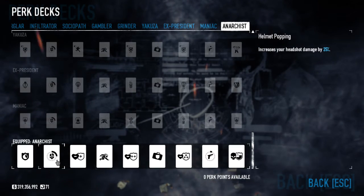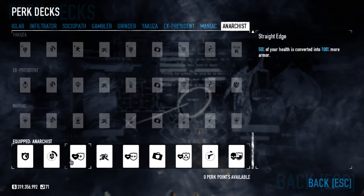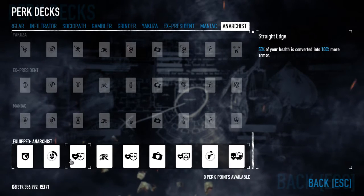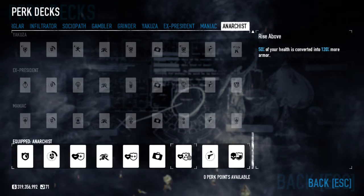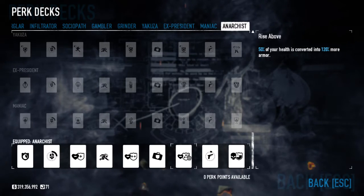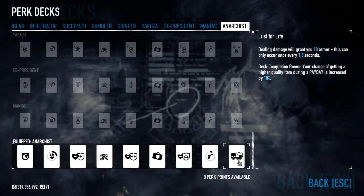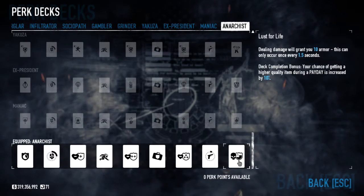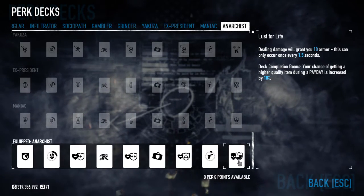So obviously the second, fourth, sixth, and eighth are all the same as every other tree. So we'll go ahead and go to straight edge. 50% of your health is converted into 100% more armor. And then that jumps up to 110% more armor, and that is 120% more armor. So these aren't really doing a whole lot - you end up with 120% more armor for half the health. That does come into play quite a bit. And then the last one is dealing damage will grant you 10 armor, and this effect can only happen once every 1.5 seconds. So sort of a drain tank sort of situation.